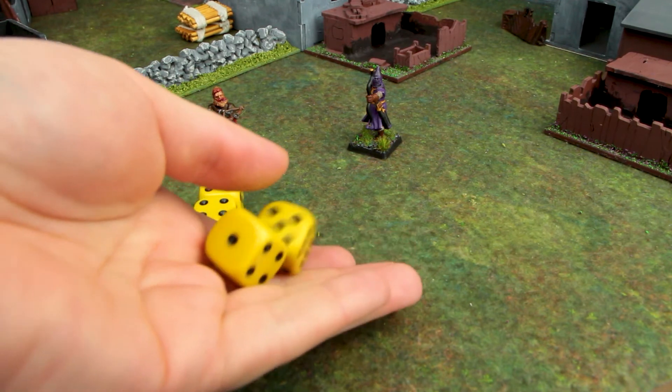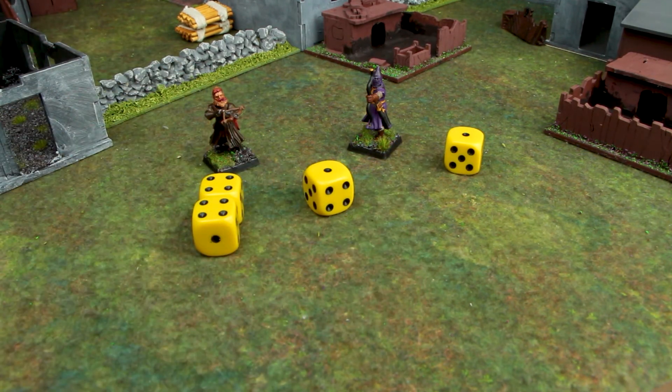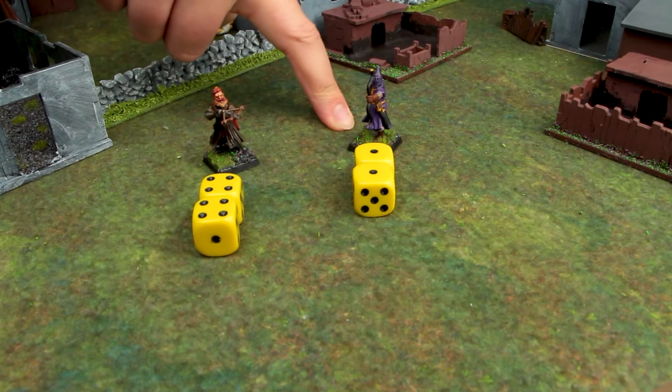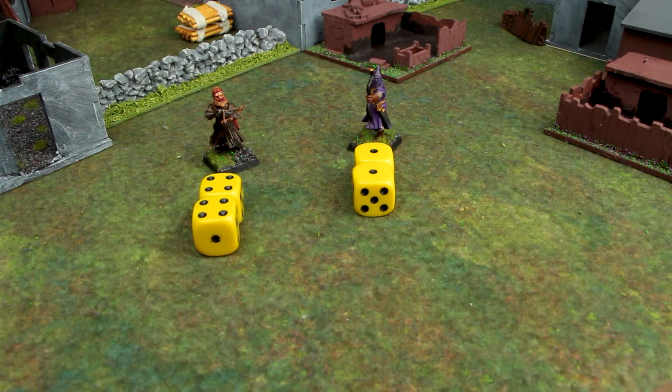My opponent's marksperson with the bow is also going to get to roll because they've accumulated enough experience. They get Tough as Leather, so that marksperson now has 4 wounds as opposed to 3, which is the maximum amount of wounds they can get — which is actually really quite good for a marksman model.